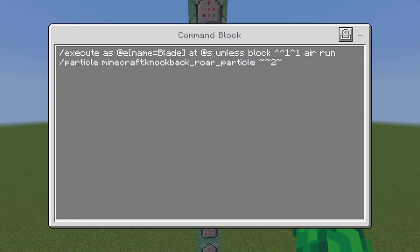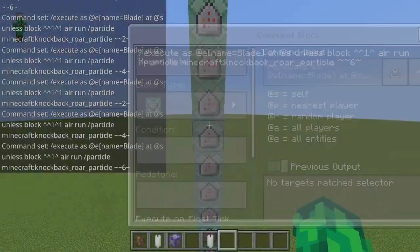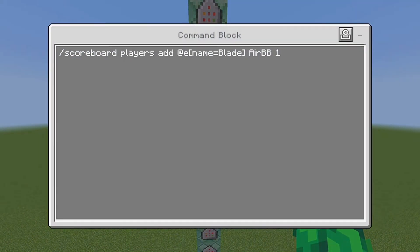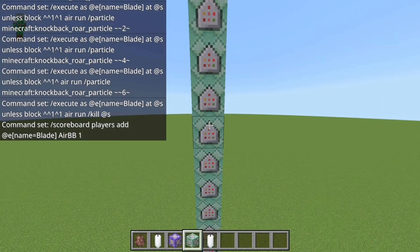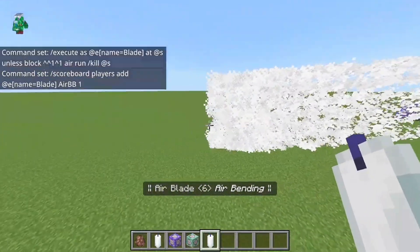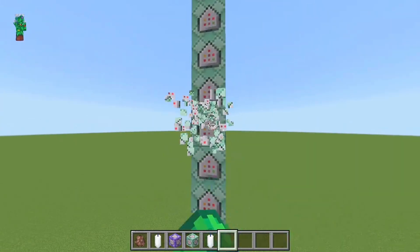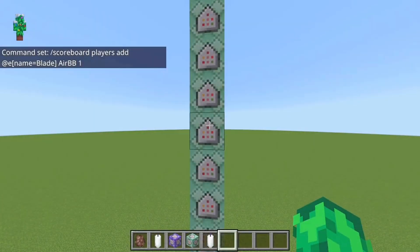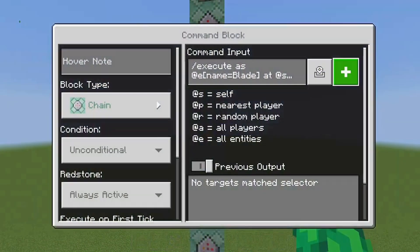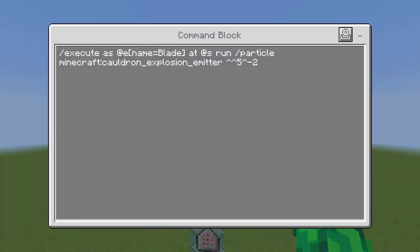This one triggers particles when it hits a wall. Same here, same here. This command kills the armor stand, and this one handles despawning — if it doesn't hit anything, it will slowly despawn after a while. This is very important so the world doesn't lag. If there's an entity constantly moving around and there are multiple of them, it will start lagging, so this kills the armor stand after a time.